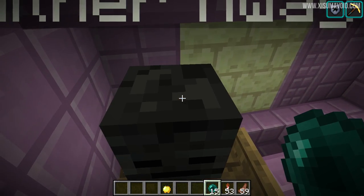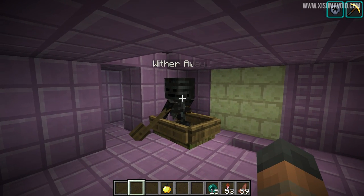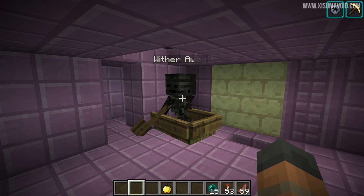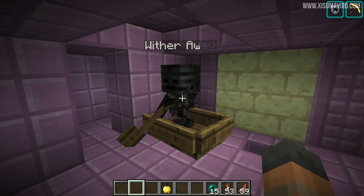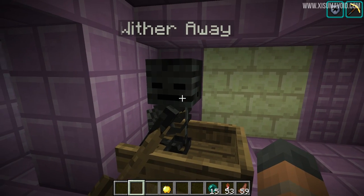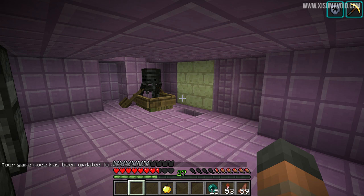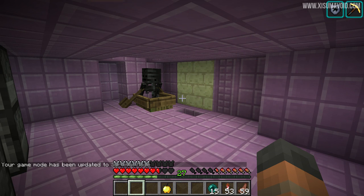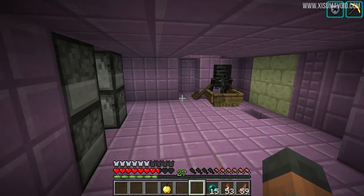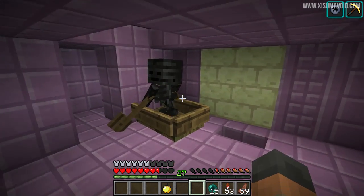This wither skeleton has a name tag because when I came over it had despawned. So like I said at the beginning, always a good idea to watch the video all the way through first. When you do have a wither skeleton you're luring, remember to name tag it so that it doesn't despawn. The very last thing to mention is hunger — the first time I came over I couldn't eat the puffer fish because I had a full hunger bar. So make sure you've got about three or four notches of hunger and then you'll be able to eat it and everything will be just fine.